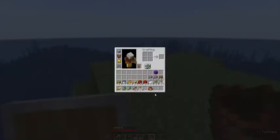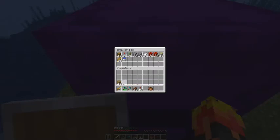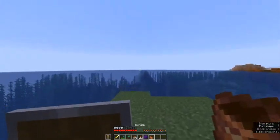It's not like a shulker box where it helps with inventory space — that's not the point of it. It's just there to pick up miscellaneous items.